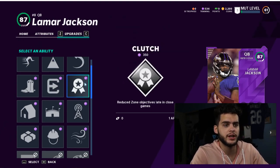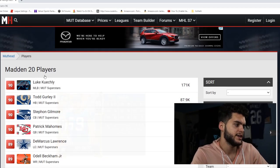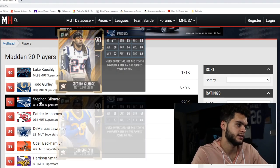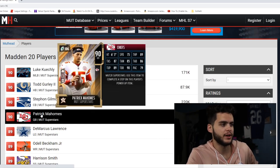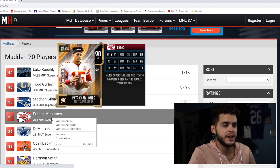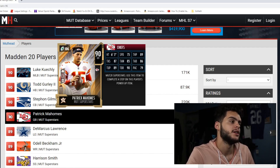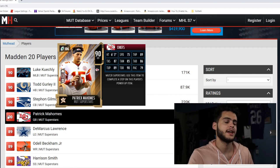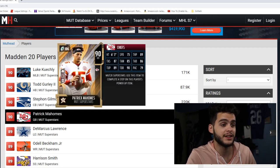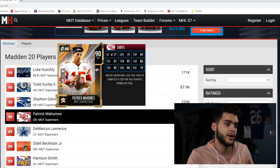Let me go over to the MUT head screen and show you last year's MUT Superstars so you guys get an idea of what this looked like. Here are the 90 overalls: Luke Kuechly, Todd Gurley, Stephon Gilmore, and Patrick Mahomes as the top four. Here's the thing — you cannot pick the abilities on him if you buy him base. You can power these up to a 91, but when you do they lose their abilities and X-factors, so keep that in mind. You're buying at an increased price because they come with abilities, and powering up takes those away.